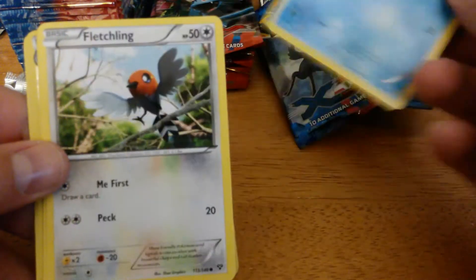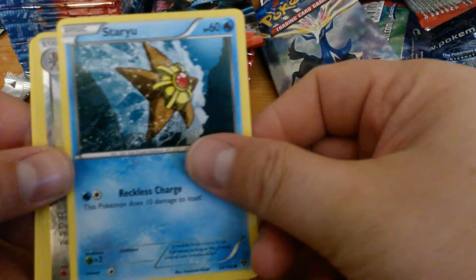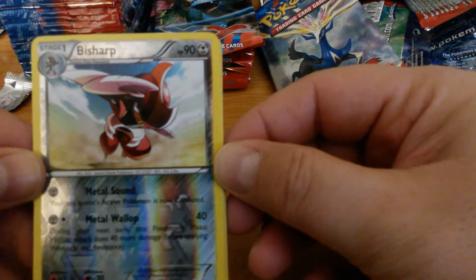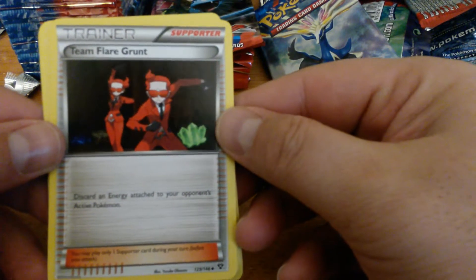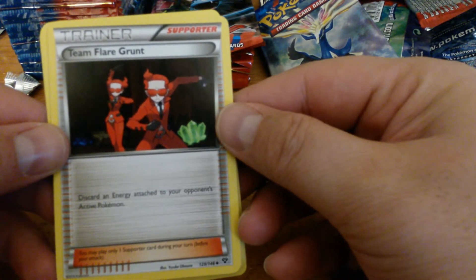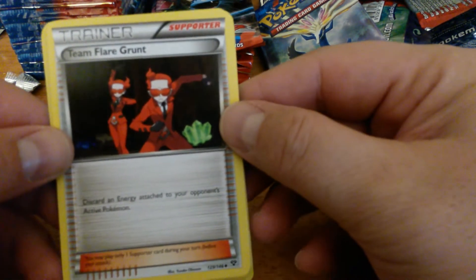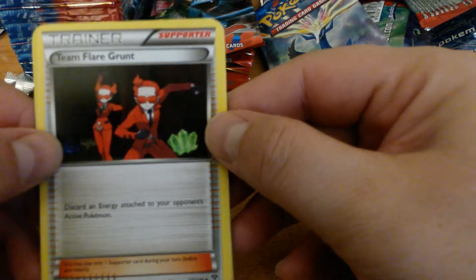Skiddy, Shellder, Fletchling, Swirlix, Staryu, Reverse Holo, Bisharp, Conkeldurr, Team Flare Grunt — discarding Energy from your opponent's Active Pokemon — it's a Supporter. We'll have to see if this gets any play.